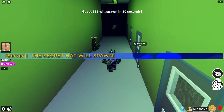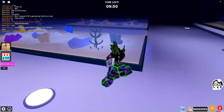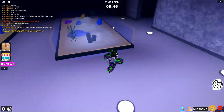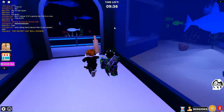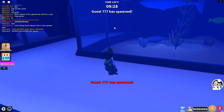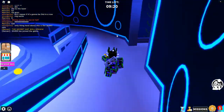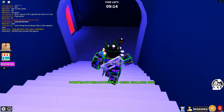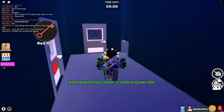If it shows "the secret hat will spawn," then the UGC will spawn somewhere on the map. Once it spawns, your job is to basically pick it up before any other player does. As you can see in the recording, I'm right now coming up on where it is — for me it was right down the stairs — and I just picked it up. It's just going to be floating on the ground like that.